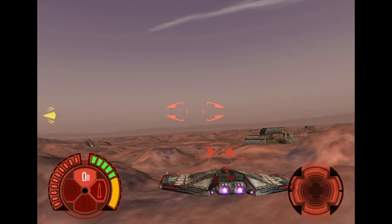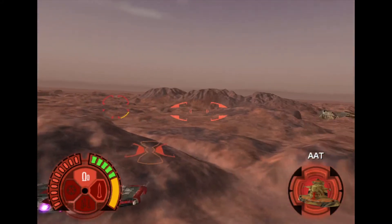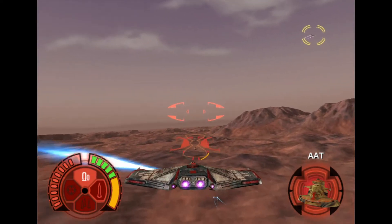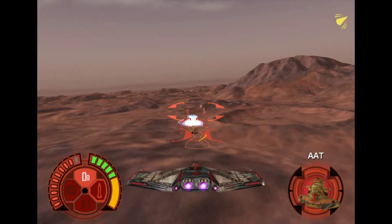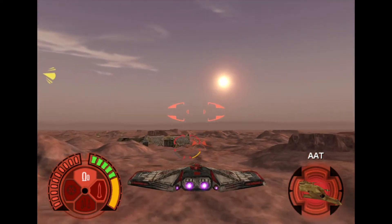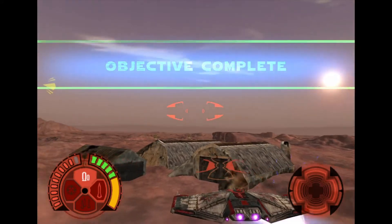You can fire secondary weapons using this control. I have set up several targets on the ground — follow your objective marker and destroy each one using your bomblets. When using any bomb-related weapon, you'll notice a new aiming site called a terrain site — this shows where a bomb will land. Make sure the terrain site is placed over your targets before firing. Bombs affect an area around them — this area effect can also hurt you, so don't get too close. Look at your craft display — there's an indicator showing how many energy bombs you have left.